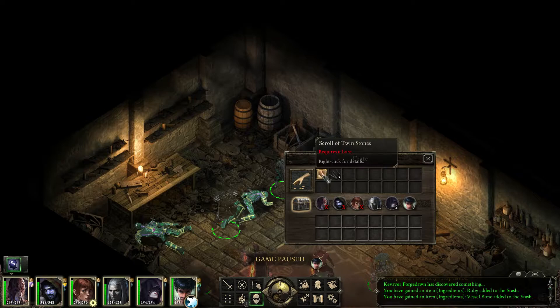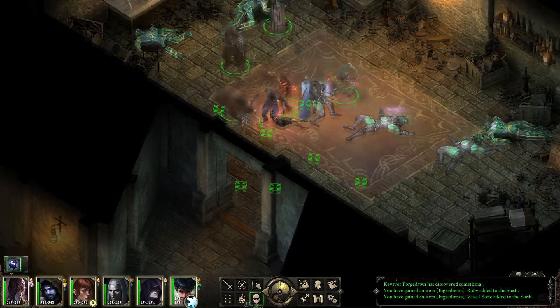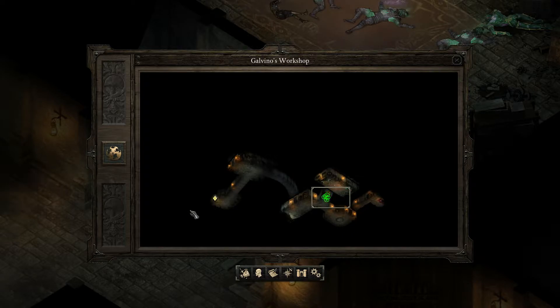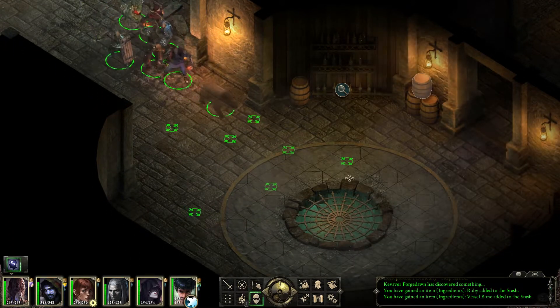And in here? Lockpicks and a scroll of twin stones — two deadly boulders, a druid spell. Well, we're getting richer, we're finding out more. It's all how it should be.